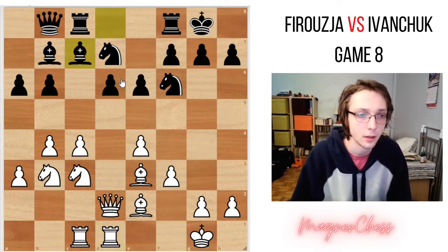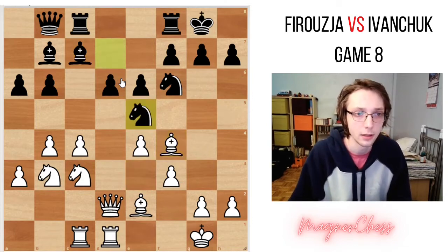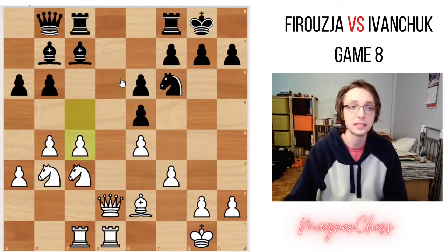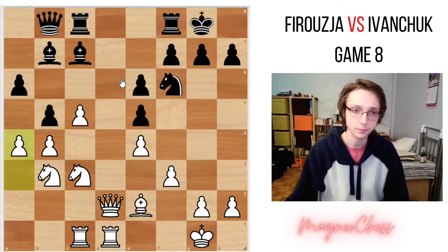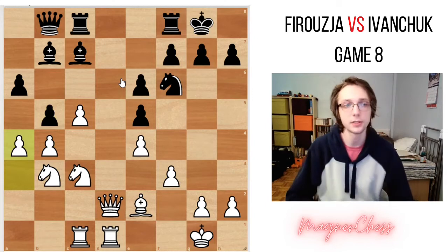Bishop to c7, defending the pawn. Bishop to f4, attacking the pawn. Knight to e5, blocking this attack of the bishop. Bishop takes e5. D takes e5. And now c5 by white. And after b5 and a4, we can see what happens in the position.